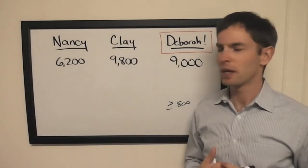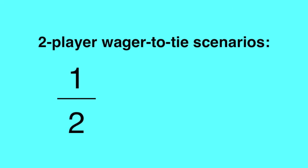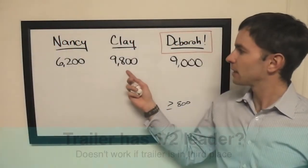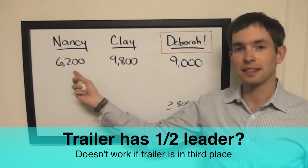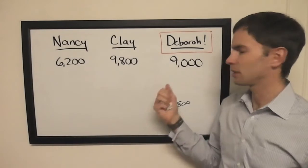Let's go through a few two-player situations against Clay: one half, two thirds, three quarters. Half of Clay's score is 4900, but that's going to be less than Nancy, so you don't want to end up in third unless you really have to.